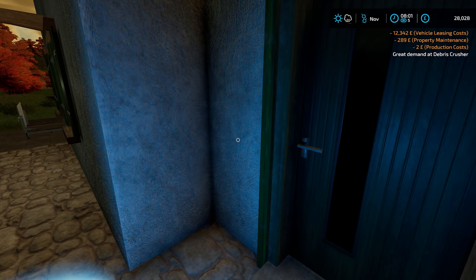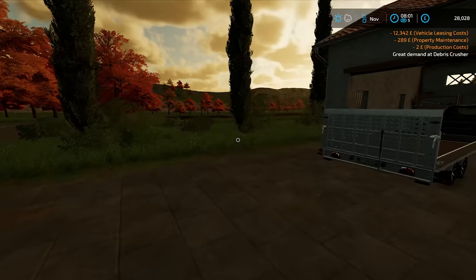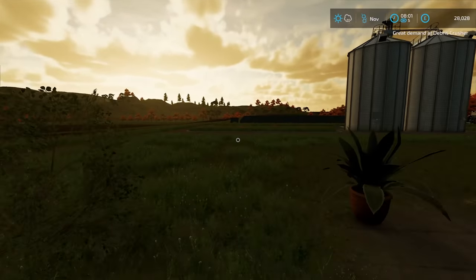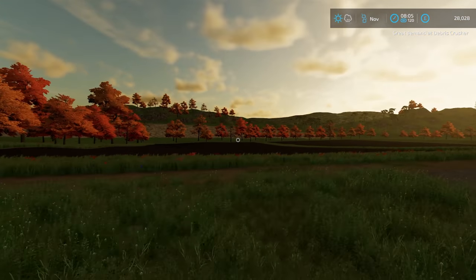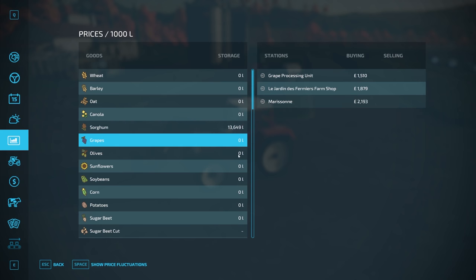So it's just registered the leasing cost but it hasn't deducted any more money - just like a summary of the day's expenses. We'll put the time to 1:20 just so we can see a bit more. Sorghum prices, as expected, are improving - very good to see. Grape prices I think have gone up as well, they look to be higher than they were before. And we do have some more things in the used machinery category.